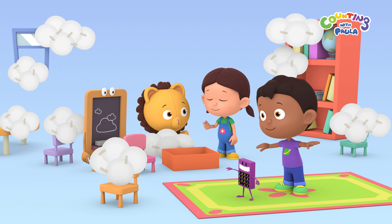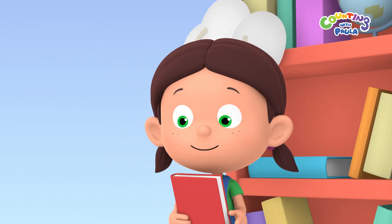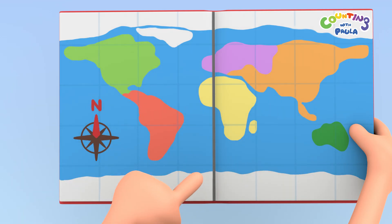What's south, Paula? There are four main directions we can travel to, Billy. Let me show you on a map of the world. North, east, south, and west.